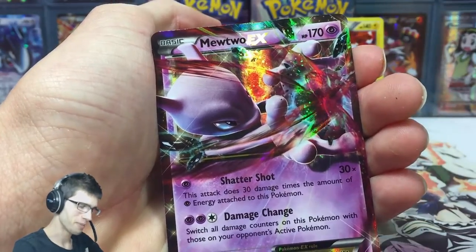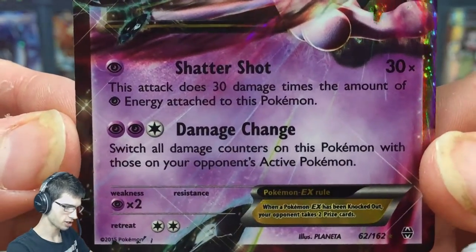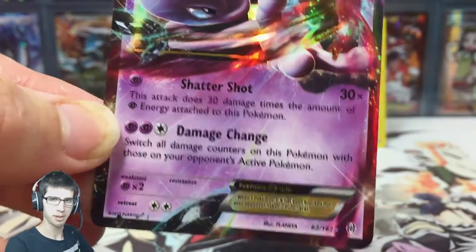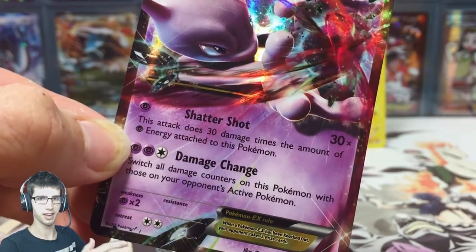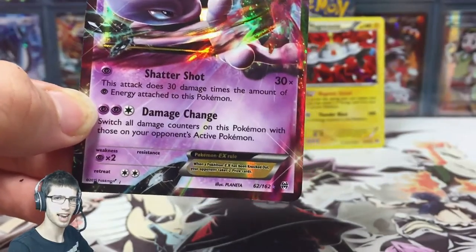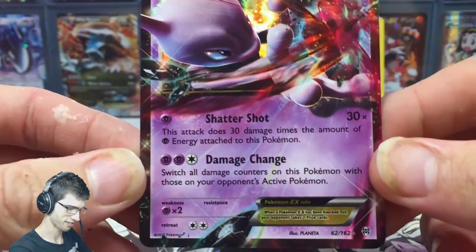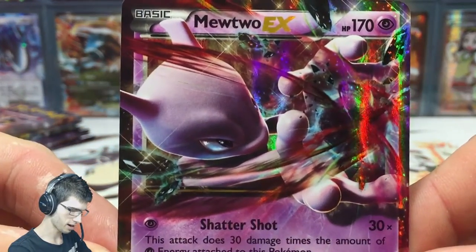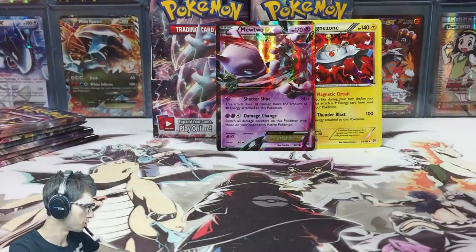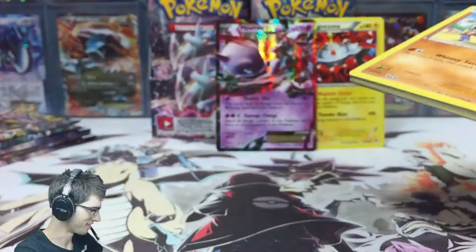Not Mega — just the Mewtwo EX, but this is the good Mewtwo. It has Shattershot — if you don't know what Shattershot does, it does 30 damage times the amount of Psychic energies you have attached to it. So you just stack and stack and stack on your bench and the damage will be insane, absolutely insane. The artwork looks pretty badass I'm not gonna lie. Awesome way to kick it off — we got a Magnezone and a Mewtwo, so that's two pulls out of three packs. Definitely a good start.